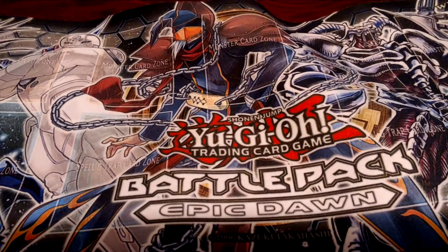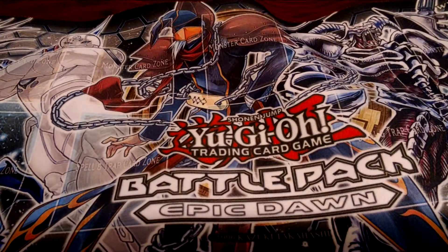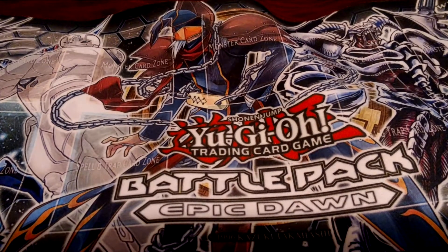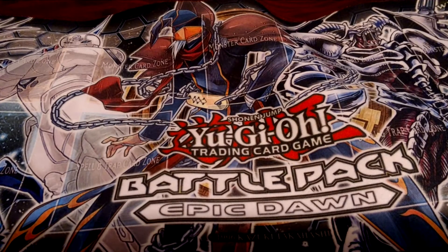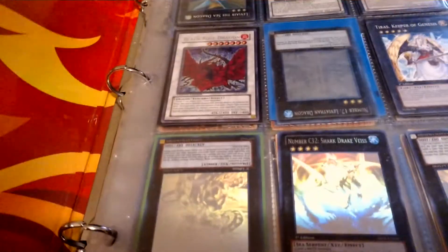Okay, now let's get into the Trade Binder. Before we go on, I have some rules. If you come to me, you will be sending first — no trading at the same time or me sending first. If you come to me, you're sending first. And if any of the cards are upside down, that means they're either traded or priority trades only. Just PM me about them and I'll tell you about them.